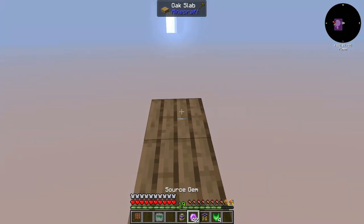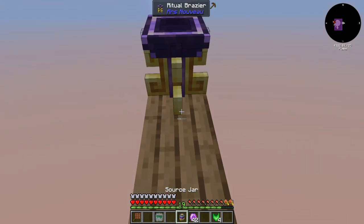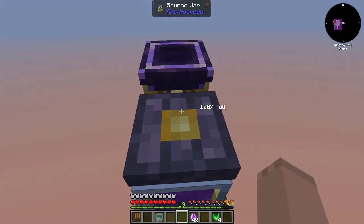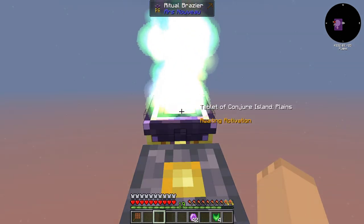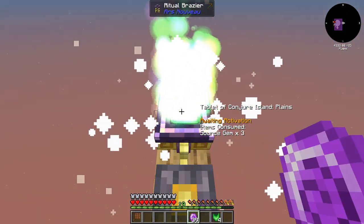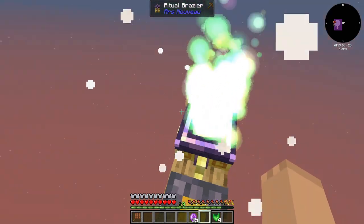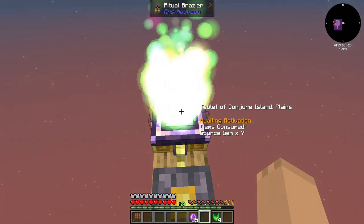Yeah, there should be fine. We'll set down the Ritual Brazier there. We'll set the Source Jar all the way over there, and we set this one here. We place one, two, three, four, five, six, and one more — seven of those. You see that it says Awaiting Activation.